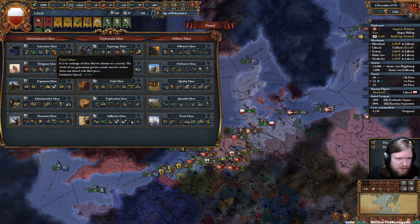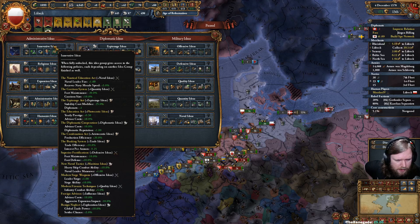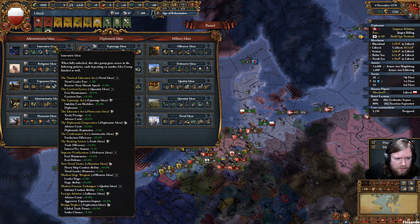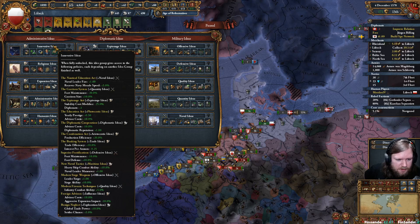What does Innovative give us policy-wise? I have a feeling this might be another Republican tradition boost. With Maritime we'd get heavy ship combat ability and manoeuvre — I do like the manoeuvre. Innovative and Plutocratic gives advisor cost reduction and prestige. That is actually a very tempting combo.